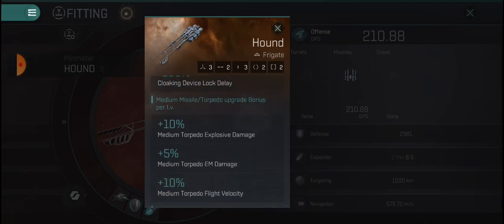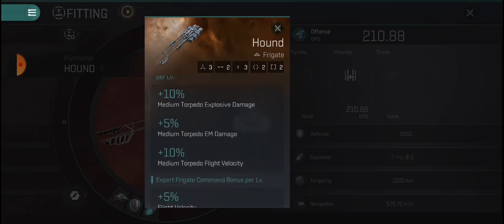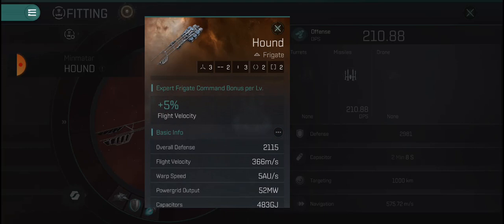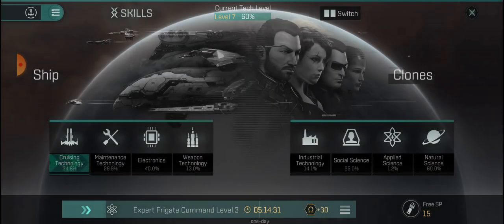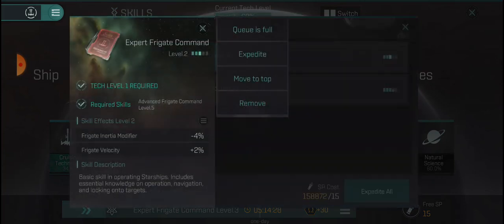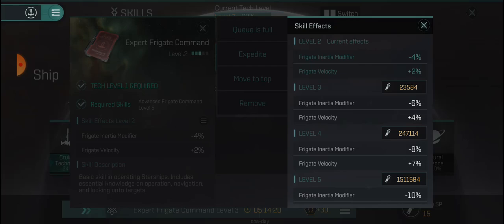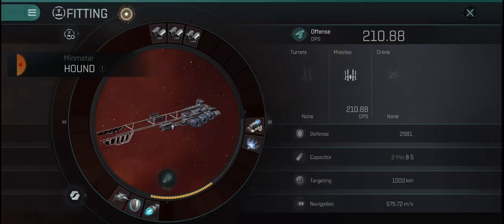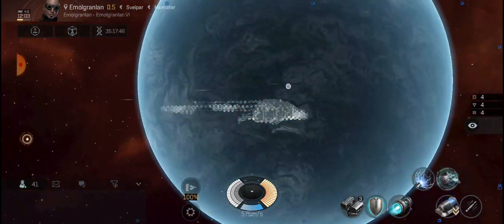The 100% cloaking device lock delay allows us to lock immediately after coming out of cloak - different from the Blackbird where you have to wait 30 seconds. The medium missile torpedo upgrade gives us a large damage increase and velocity. Expert Frigate Command is a hefty investment requiring level 5 Advanced, but each level gives a 5% velocity bonus - I currently have two points and am training to level 3 for an additional 5%, plus a 2% velocity increase and 2% inertia modifier.